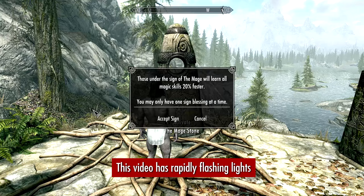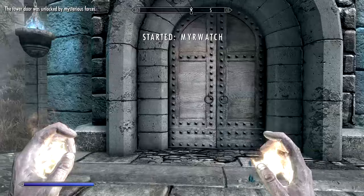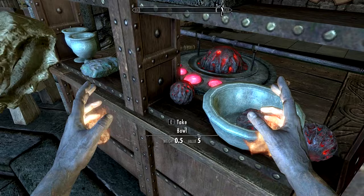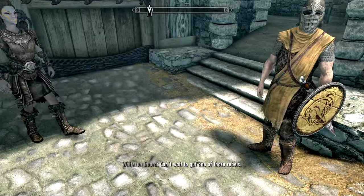In preparation for our journey, we'll be taking the Mage Stone to level our magic skills 20% faster. Our first goal is to level our enchanting to 100, and I'll be using the Staff Enchanter leveling exploit to do this. So I went to Mirwatch to collect the Heartstones and unenchanted Destruction Staff there.